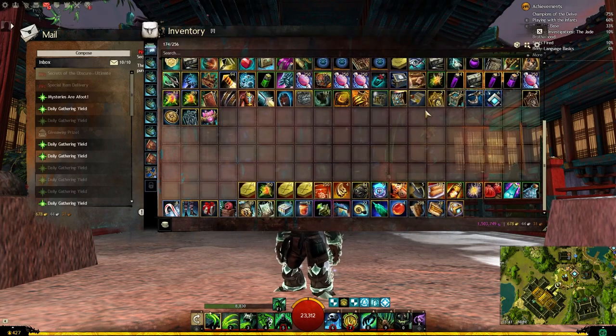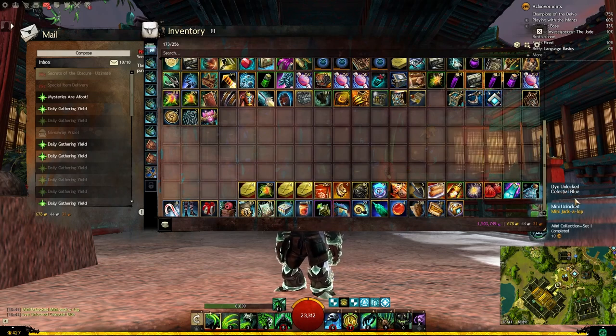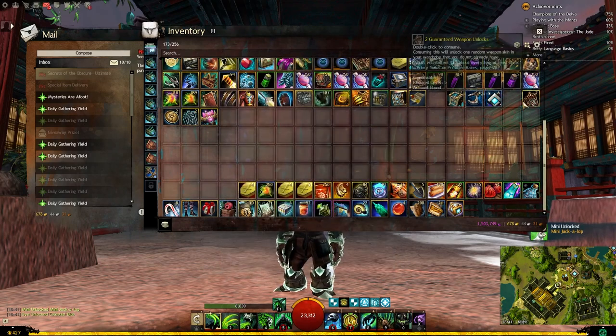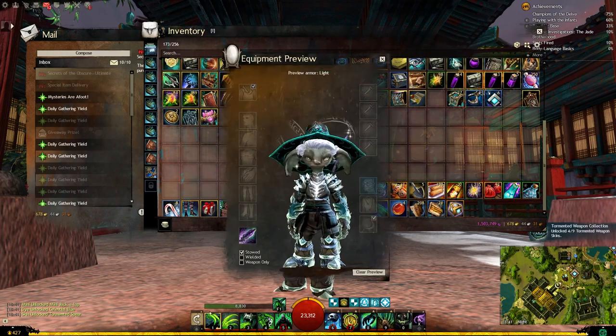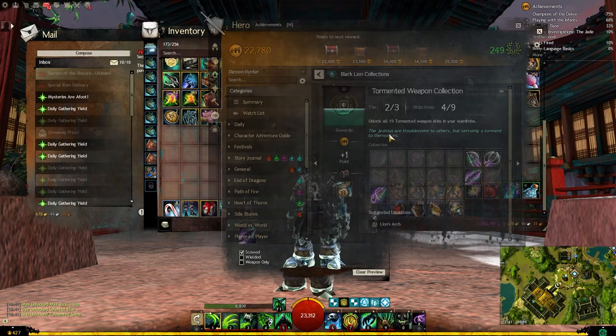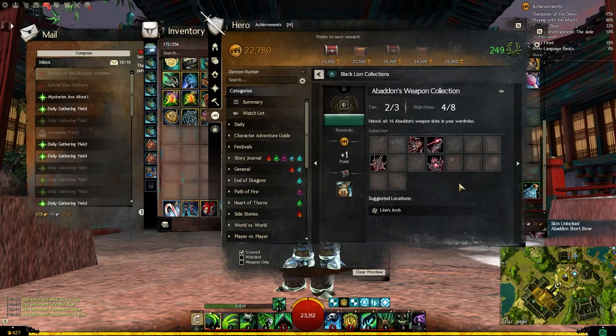Let's go for our Wardrobe Unlock. From the regular unlock we got the Mini Jackalope and Celestial Blue Dye — nice. At Weapon Unlock, we got a Tormented Spear. We now have 4 out of 19 in that collection. Very nice, getting through that one. We also got the Abaddon's Shortbow, which we're also at 4 of 19.